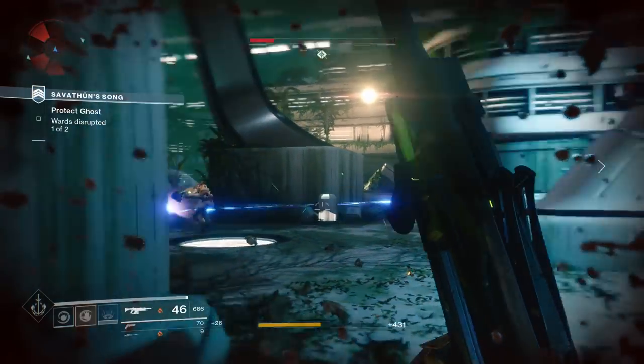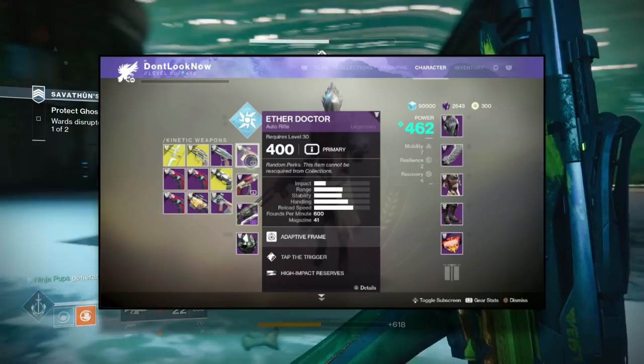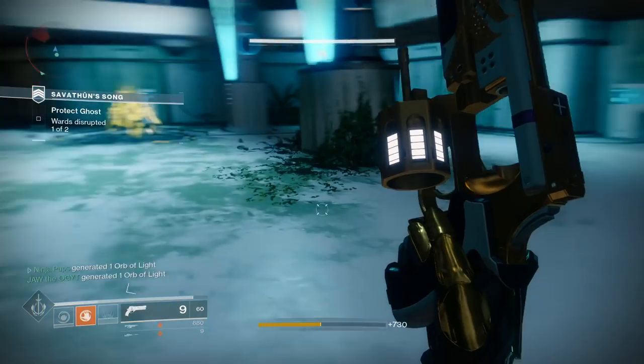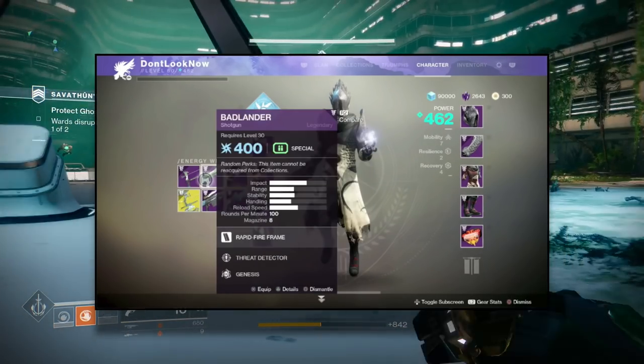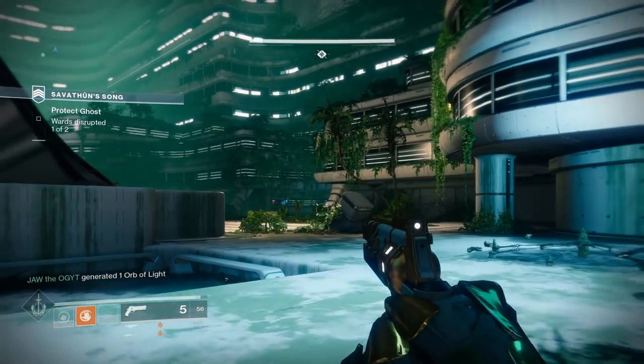For a quick summary: primary weapons such as hand cannons, auto rifles, and pulse rifles will take white ammo bricks, but they can be found in the first or second slots. Special weapons will always take green ammo, but things like snipers, shotguns, and breech-loaded grenade launchers can go into the first or second slot. Power weapons will always be locked to the power slot.